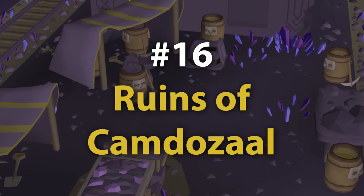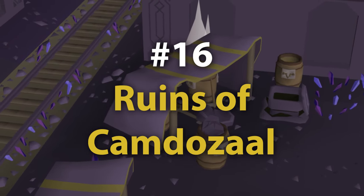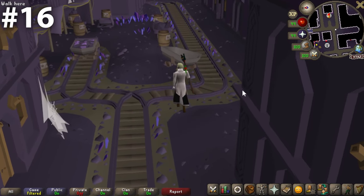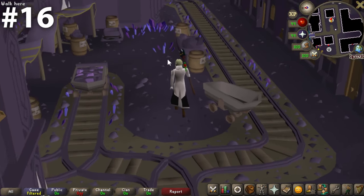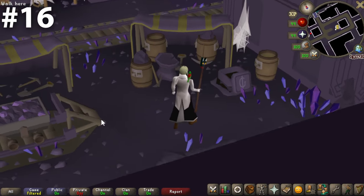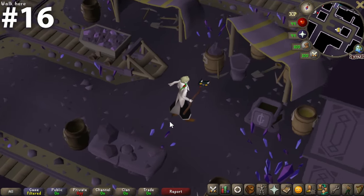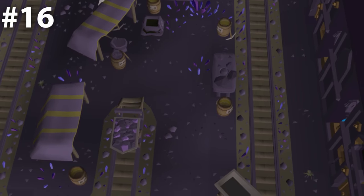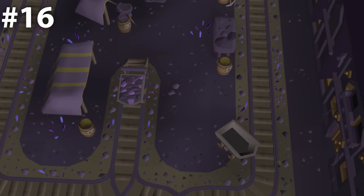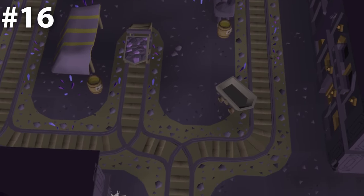At number 16, we have the Ruins of Camdozaal. It's a good-looking bank chest — one of the more unique ones we see, and we only see this style in a couple of other areas. The colors here are absolutely fantastic. Yes, you're in an enclosed area similar to the mining guild, but the space just feels bigger, a little brighter with the colors, and more thoughtful. There's also really nice detail around here, lit by blue-flamed torches that sway back and forth. If you've been standing out in the sun all day, this is one of the better darker, cooler spaces to come to.